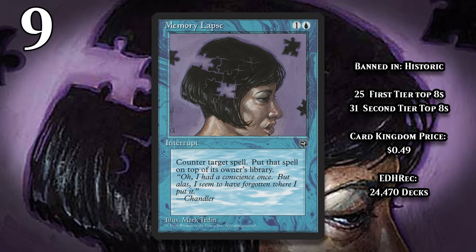At number 9, it's Memory Lapse, which is banned in Historic. For one generic and a blue, it counters a spell, and if the spell is countered that way, you put it on top of its owner's library instead of into that player's graveyard. A hard counter for one generic and a blue is pretty awesome, and while putting the card on top of your opponent's library does mean they're likely to draw it again, you do still trade one for one, and there are plenty of situations where you'd rather put a card on top of your opponent's library than into their graveyard anyway.